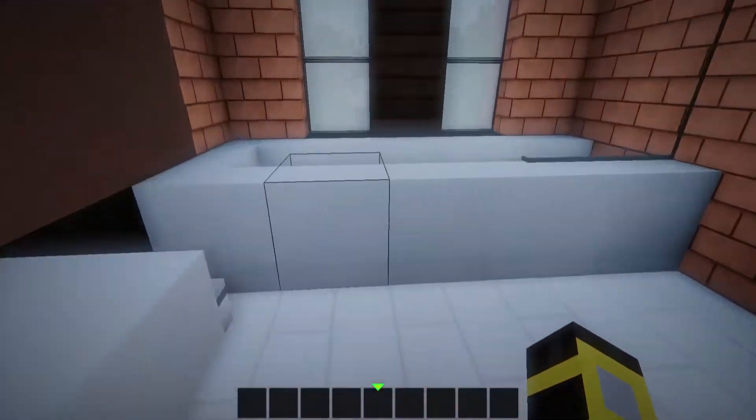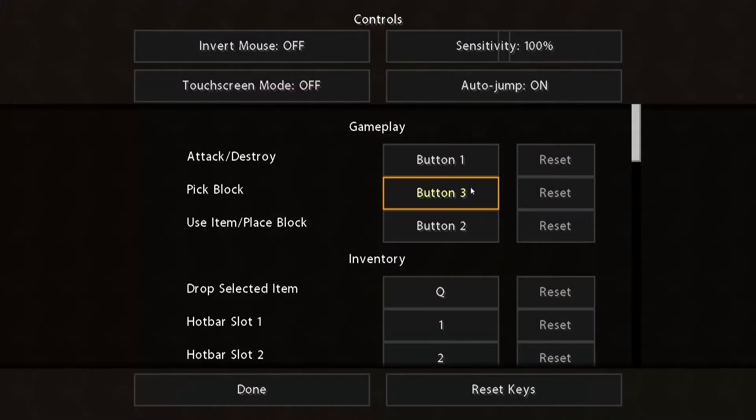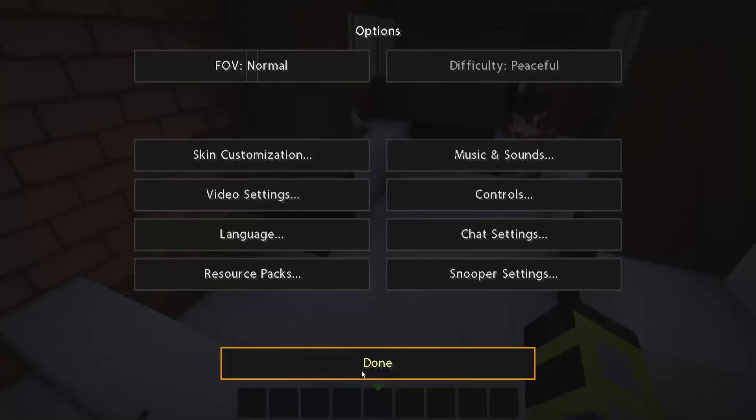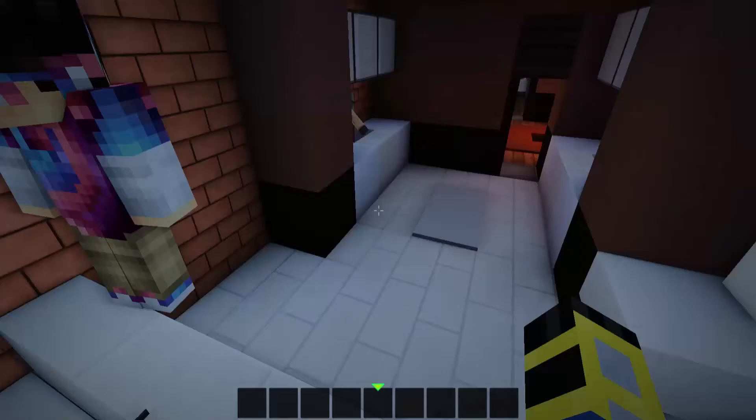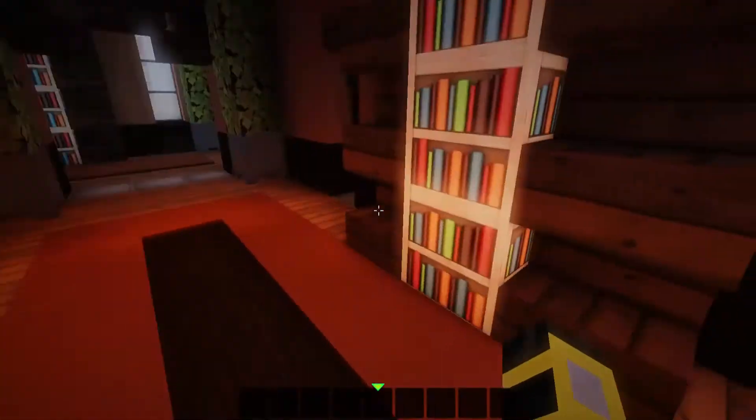What's in here? Is this a bathroom? Yeah. Hold up, I gotta turn this auto-jump off. I don't even know how to turn that off. If you press escape and go to controls, it'll say auto-jump and you turn that off. But yeah, let's see what else we got.